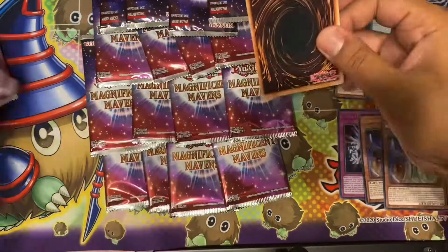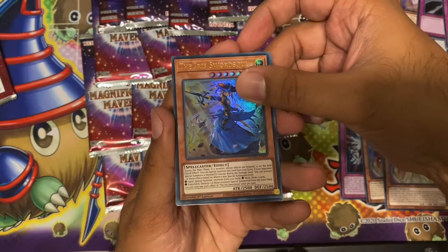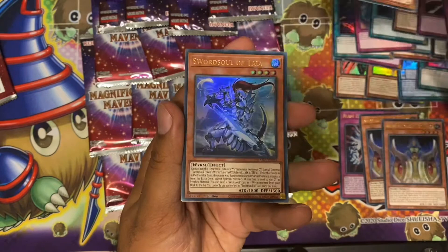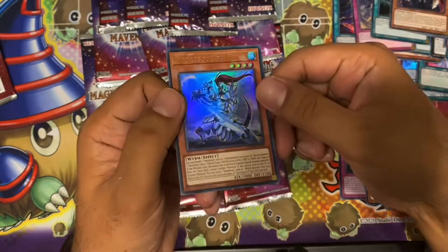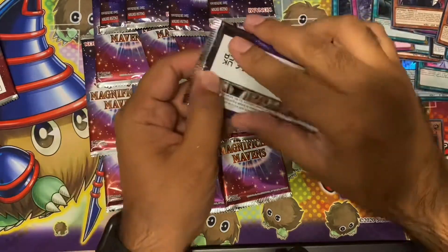Moving on to the next box — got an Ice Dragon's Prison, Arrow Sword, Soil, Chaos Hunter — nice. One of the Miyakashi ones, and it's also a tie — finally an upgrade to this card, much needed.